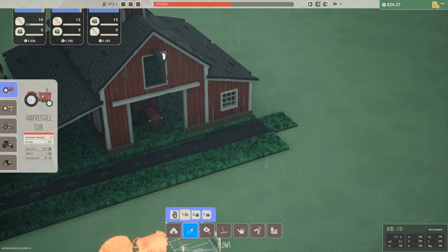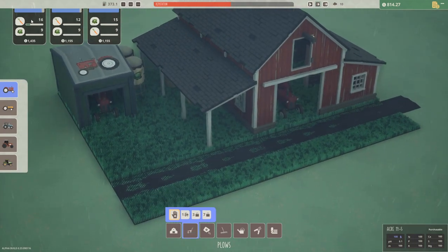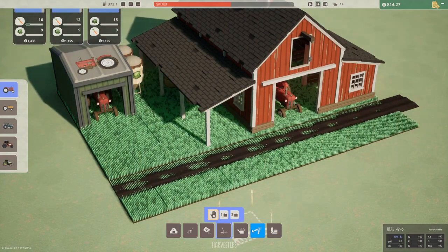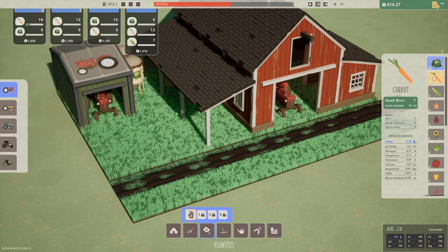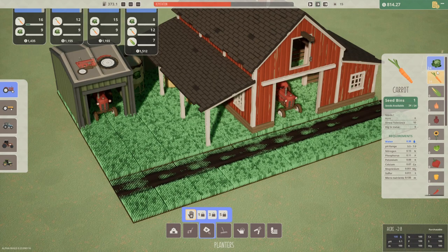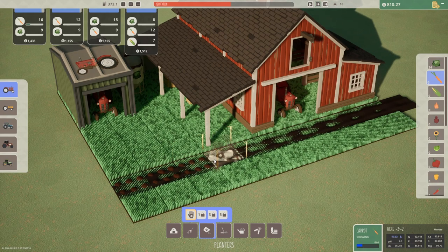Okay, we are at it. We need carrots, we need cabbage. These are weeds growing right — yeah because they're already tilled. We need to be planting — we got 24 carrots, 24 cabbage. Seeds per acre is six for both of them. Water requirements: 0.3 for one, 0.7 for the other. Let's just plant everything — everything that we got.